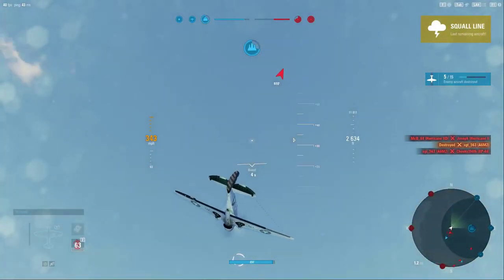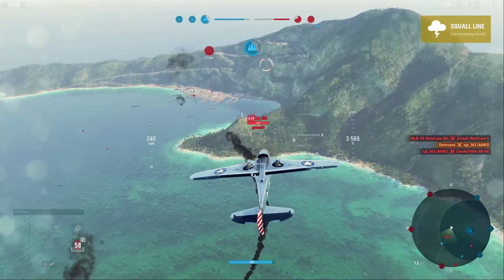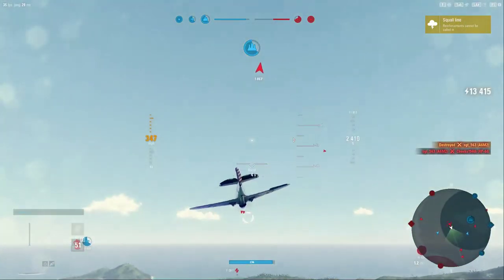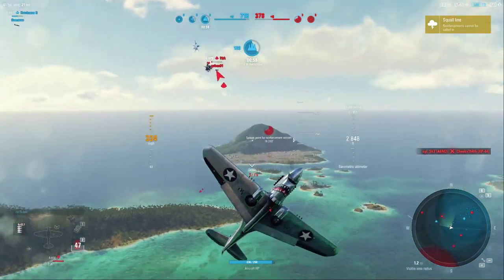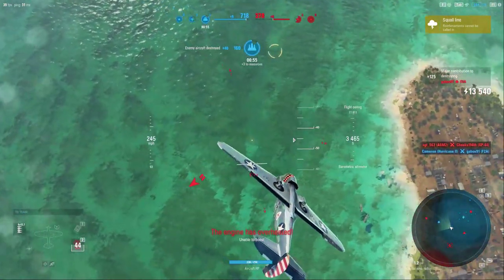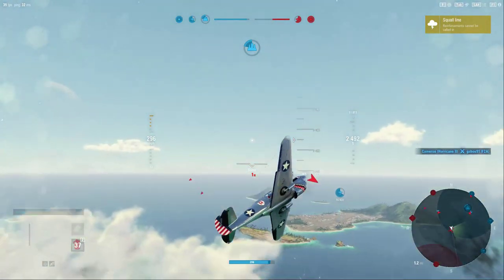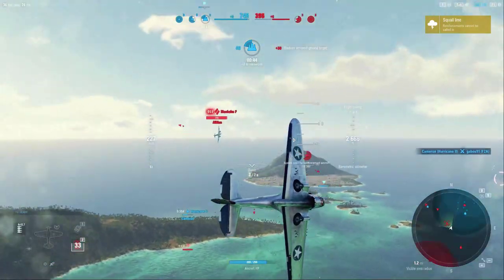That F2A is not going to be able to keep up with us but he wants to engage some of our allies, so let's pay it back. Some good hits on that run. Let's get a little bit of distance so we can engage him again on our terms — looks like he's dead by the time I get there. Is this the Blenheim again? It is. Blenheim is on us with those 220s — at this tier those are going to be pretty fearsome.